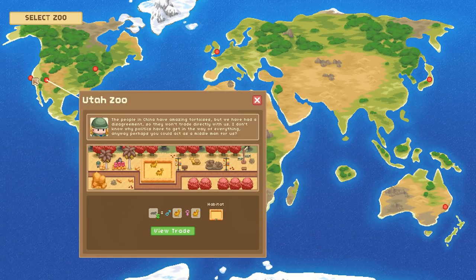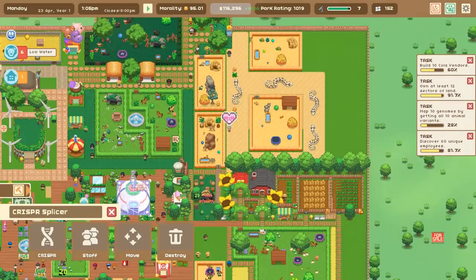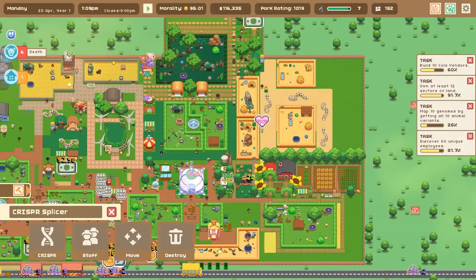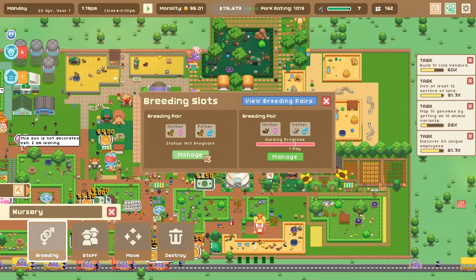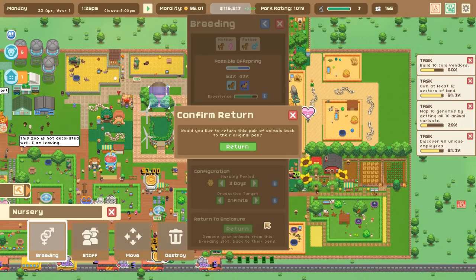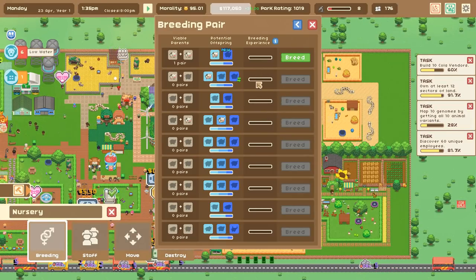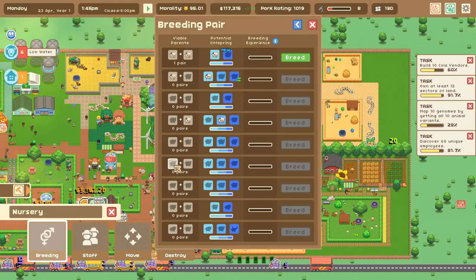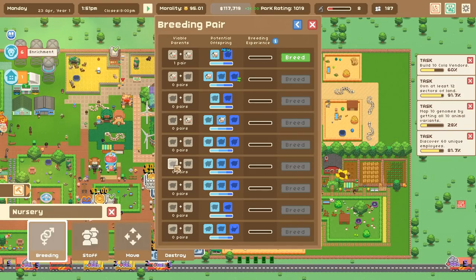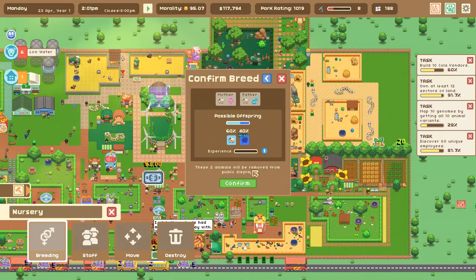I'm pretty sure we need a tortoise for the camels, a tortoise for the bears, and a fancy cow for the platypus. My intuition says go cow - let's check my breeding center. The horses are still not quite giving us the offspring we were hoping for, and looking into the cows right here, I think this is actually the cow that Tokyo wants and it's going to be really hard to get there.